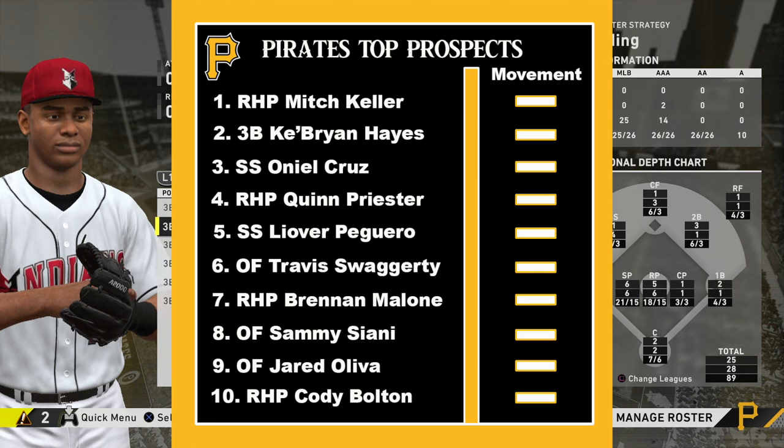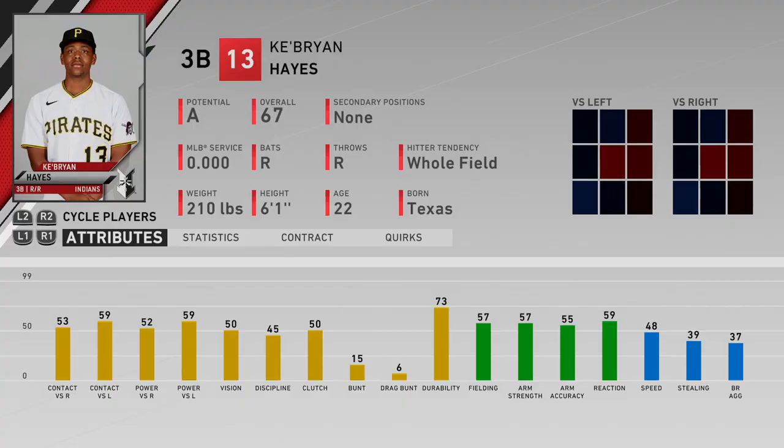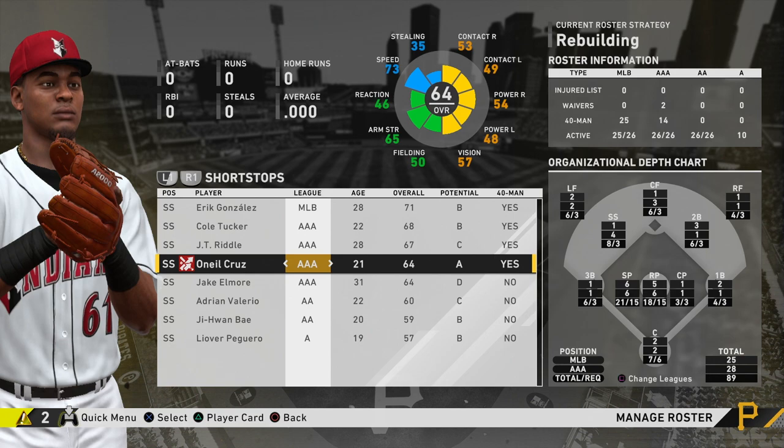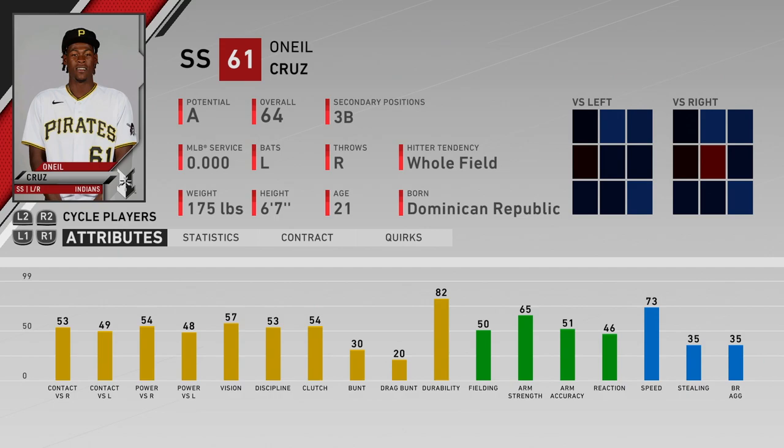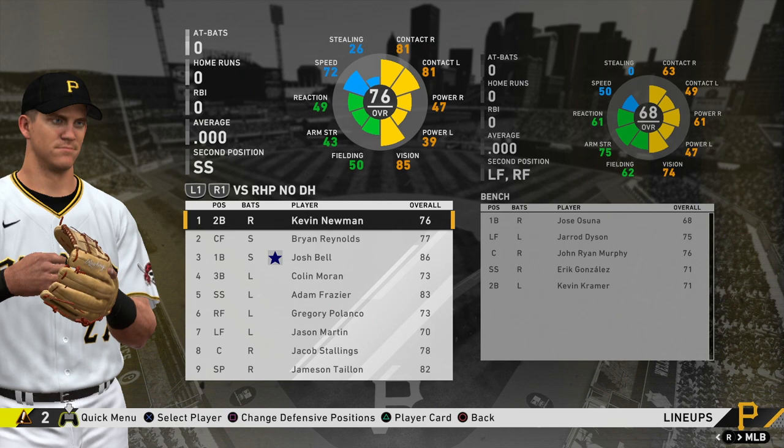I'm doing a top-10 prospect list based on MLB.com rankings for the 2020 season. The Pirates have Mitch Keller at the top, Ke'Bryan Hayes, and O'Neal Cruz. I'll be updating these rankings throughout the year as I sim through the season — as players upgrade in overall, potential, and stats, I'll upgrade the rankings too. In MLB The Show, Hayes is a 67 overall with potential and Cruz is a 64 overall with potential.